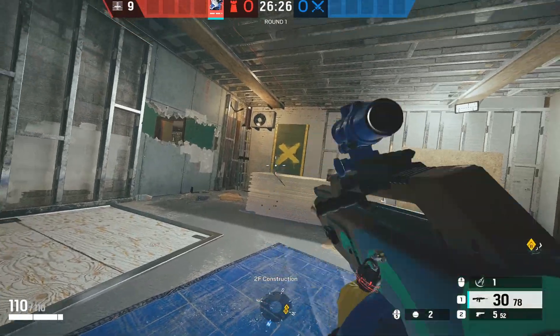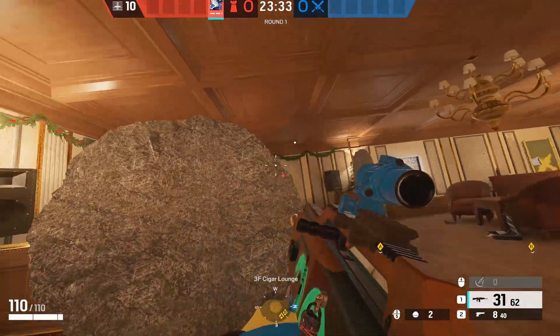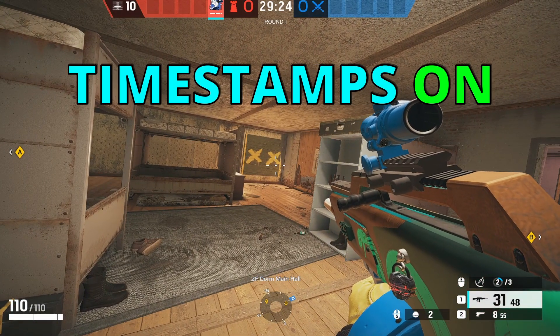Azami is the most powerful defender in Rainbow Six Siege, and most players only use her to block doorways or when a wall gets opened, which is completely wrong. In today's video I'll show you some strategies on different maps so you can win more games by yourself. Let's get this video to 800 likes — timestamps are available.